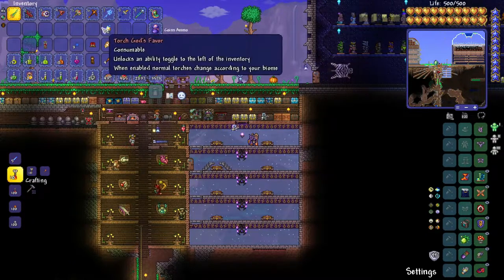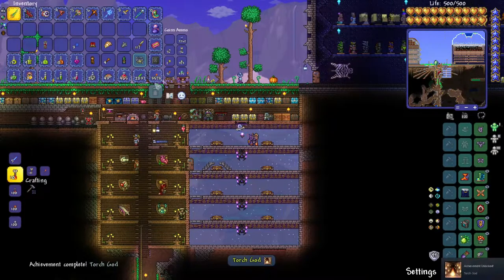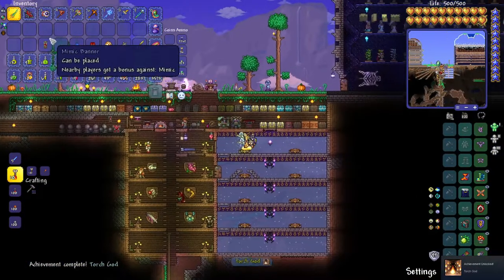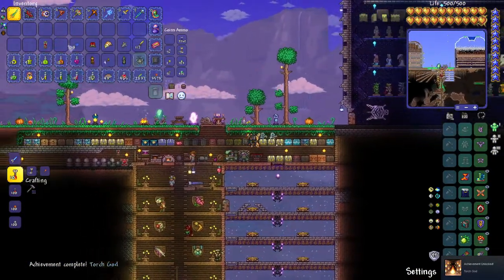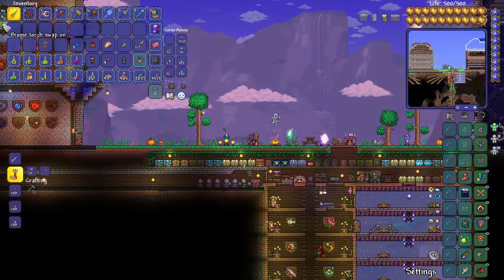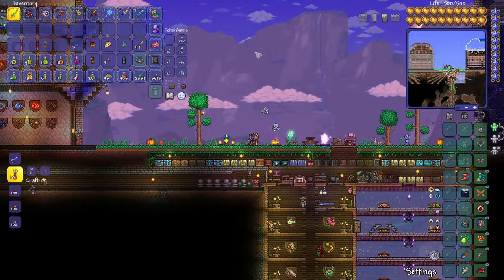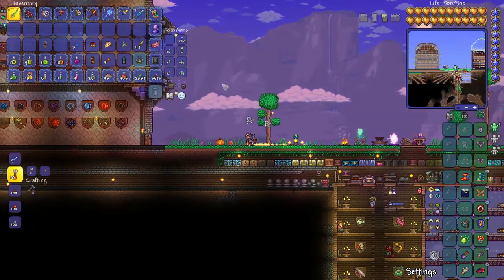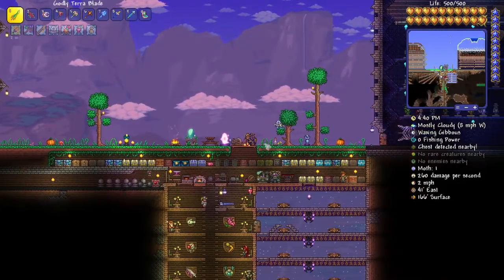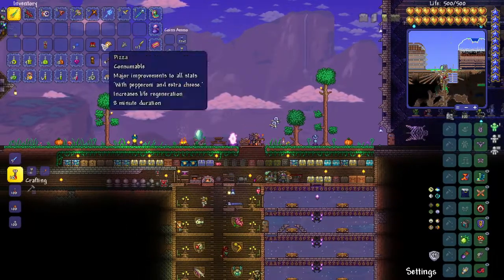When enabled, normal torches change according to your biome. So we have a stack of normal torches, and now every time we go to a different biome and set down a torch, it will lay itself down according to what biome it's in. That's a handy little tool — I believe you might get a small luck bonus if you're in the biome with the proper torch as well, but correct me if I'm wrong.